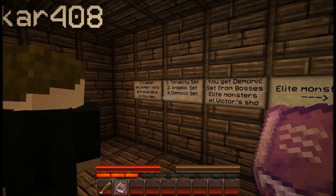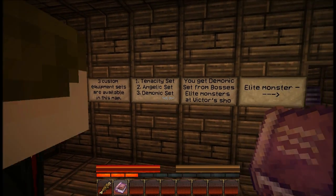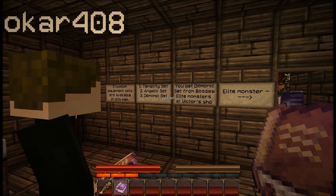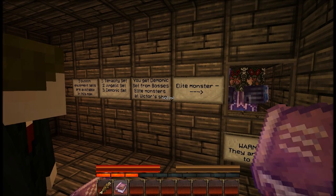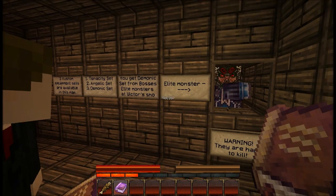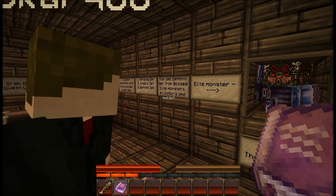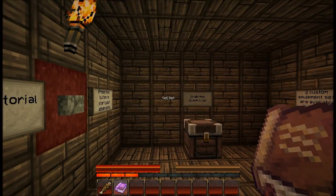Three custom equipment sets are available in this map: one, the tenacity set; two, the angelic set; three, the demonic set. You get the demonic set from bosses, elite monsters, and victory's shoe. Elite monster — warning, they're hard to kill. Alright, good to know.